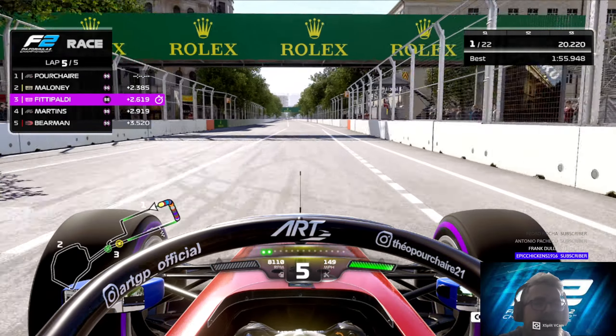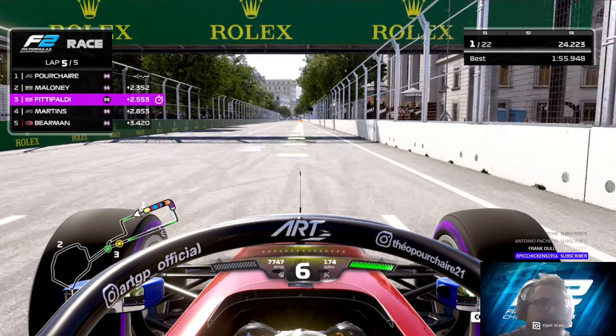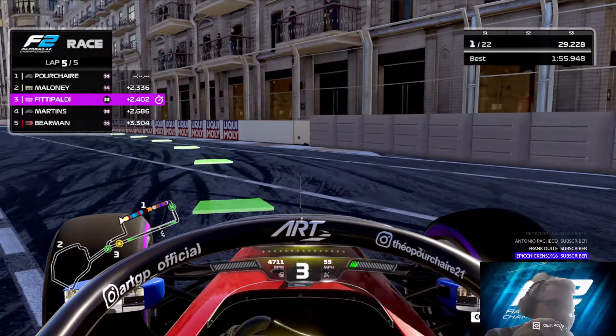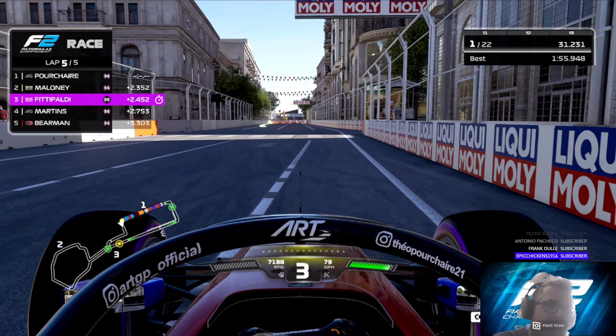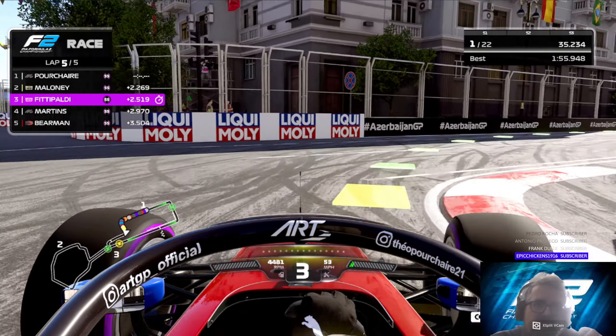Even though you average 156, 157 a lap around here, it absolutely flies by because you have to concentrate so much — because of the understeer, because of traction. If you ain't switched on around Baku, around any street circuit really, you're going to end up in a wall. And nobody wants to end up in a wall.